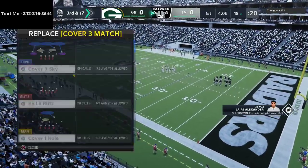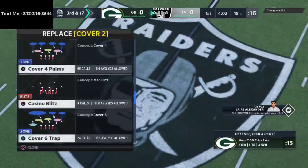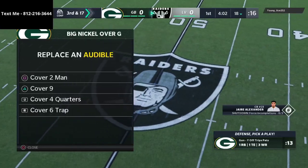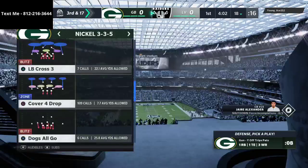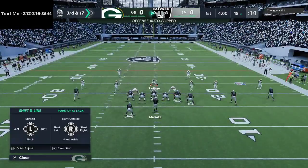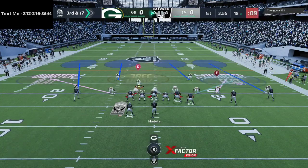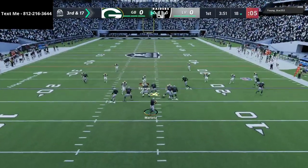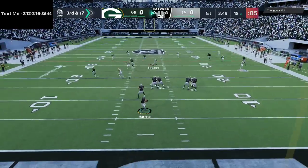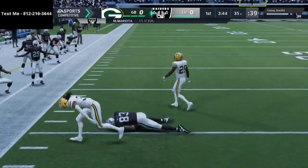I'm actually working on a new defense behind the scenes — some match defenses and different principles out of the big nickel. You can also use a lot of those same principles out of the nickel normal defense. He's going to come out in some U-trips on this situational down, so I just have to watch probably the crossing route. He does have a tight end and he's going to go ahead and complete that. Really good job by him, and Marcus Mariota at quarterback, which is an interesting decision.